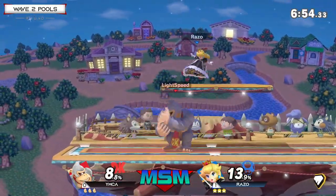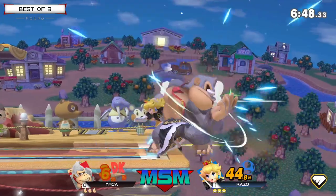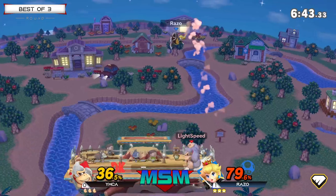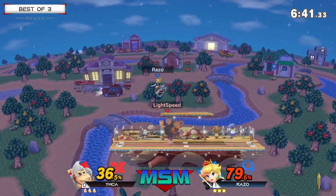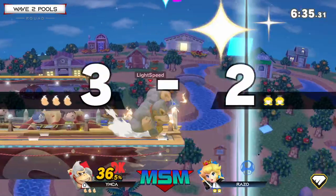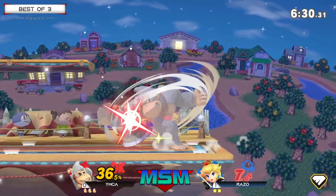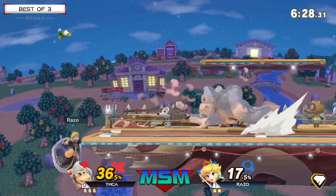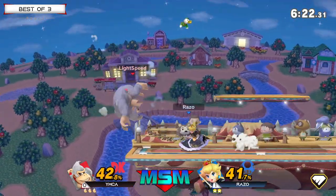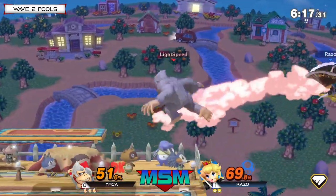Starting out a little bit different for YMCA — instead of opting for his extremely aggressive run-in dash attack, he actually started to space out a back air for the first interaction. That's one grab, a lot of damage, already opening up better than before. Is the next grab going to be it? YMCA almost even had the up-air right there, he just barely swung too early.